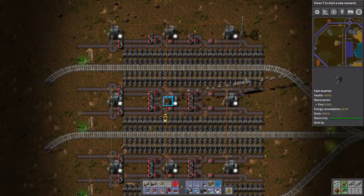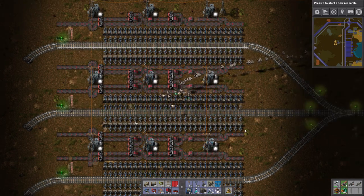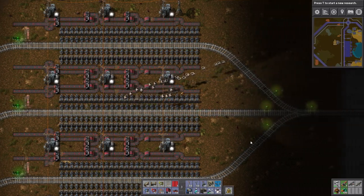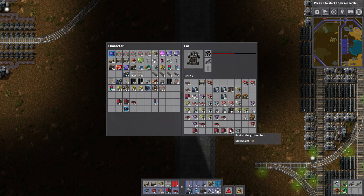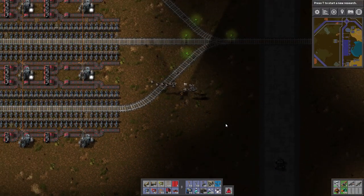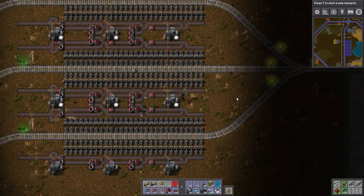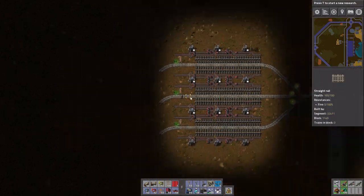Looks like we ran out of belts — oh wait, the bots are just low on charge. Charge up! It also looks like we're missing the train stops; let me check the car. They don't appear to be there, so I'll have to come back for those. Now we need to figure out how to lay out this cell — we're going to need a lot of assembling machines.